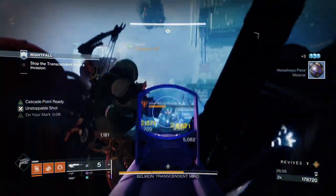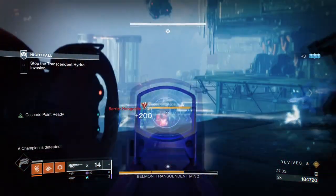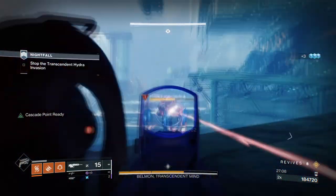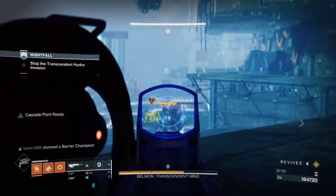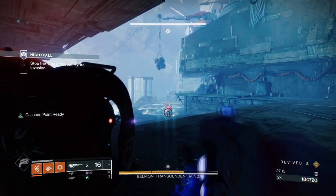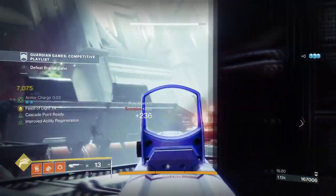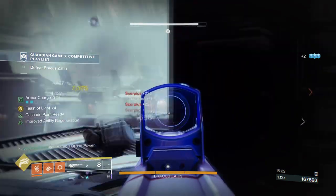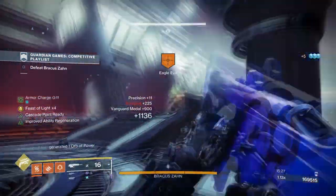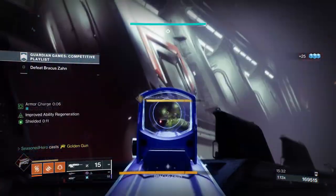One instance of this was trying the build out against Rolk and Nezarec in the raid. While I had issues landing shots on Nezarec who moves around a lot, against Rolk with a Divinity player I was getting a total of around 300k plus within just my super, and then applying the extra damage via my primary meant I was reaching around 400k plus total. This against a single boss is great, and using this against a champion on its own can outright kill one in a single super as long as they are stunned.